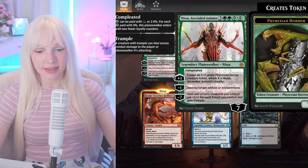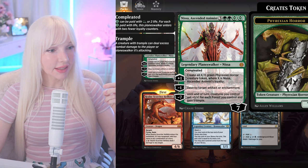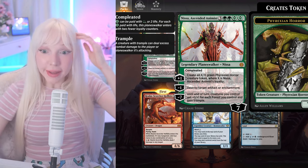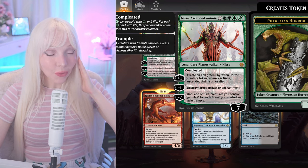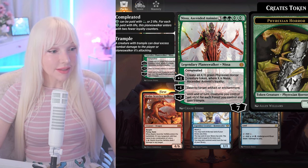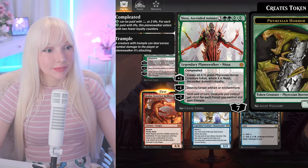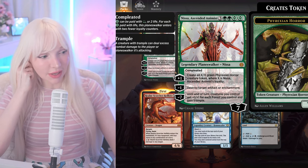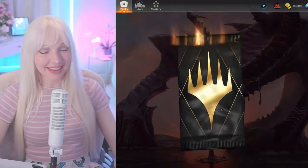So Nissa is a planeswalker — that's why she looks like that. Does she have four arms, with one arm being a staff? Oh, she got infected with Phyrexian oil! Wow, rest in peace my lady. One of the Gatewatch members is down — actually, from what I've been hearing, all of the members of the Gatewatch aren't doing too well. Like, Jace is fighting cowboys or something. I really need to catch up with the lore.